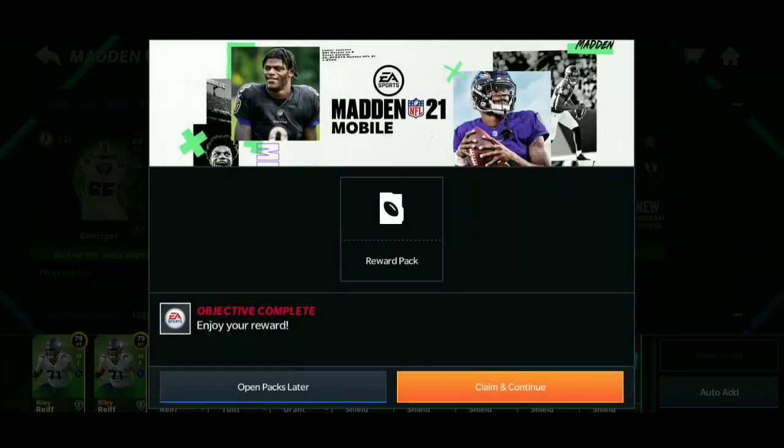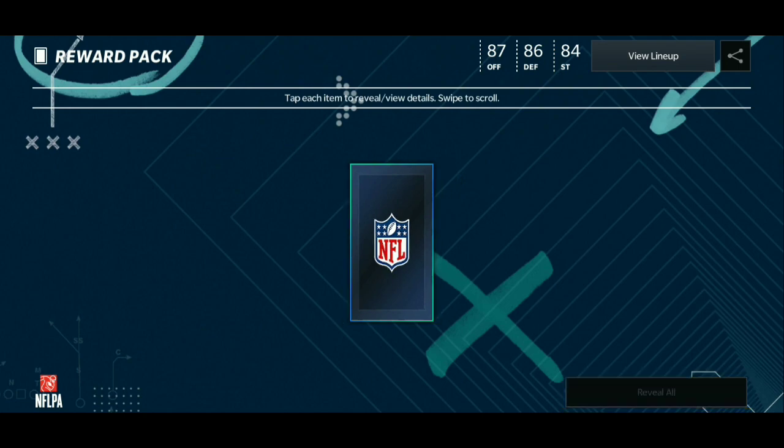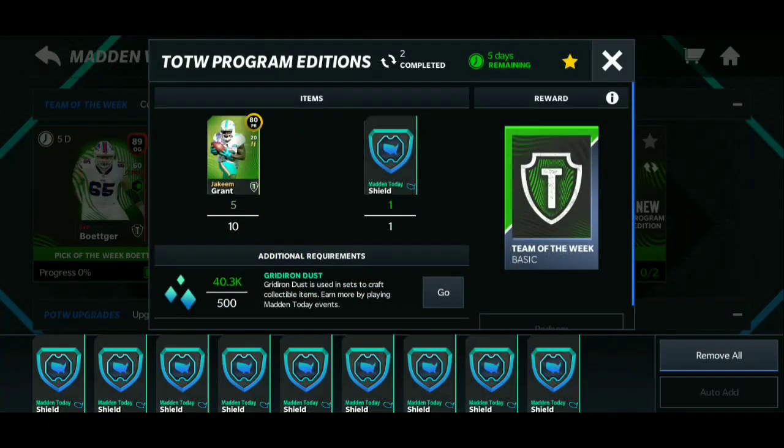The week eight Team of the Week master that just dropped is the 89 overall guard, so that's what this set feeds into — you can complete it whenever you want. And I just pulled an 83 overall linebacker — didn't wait for a shake on that one, but that was pretty nice.